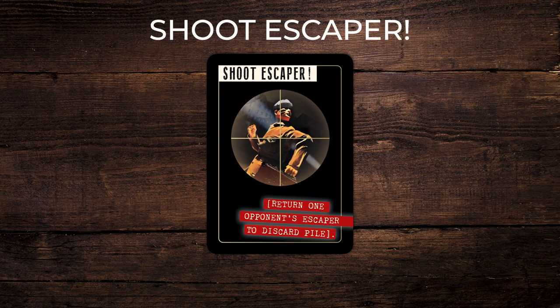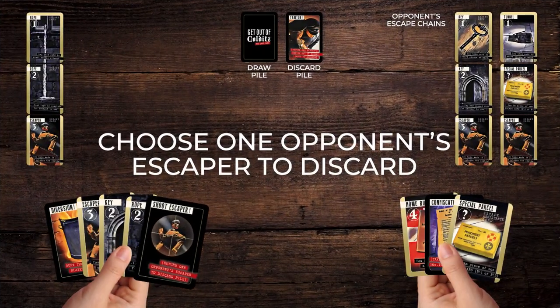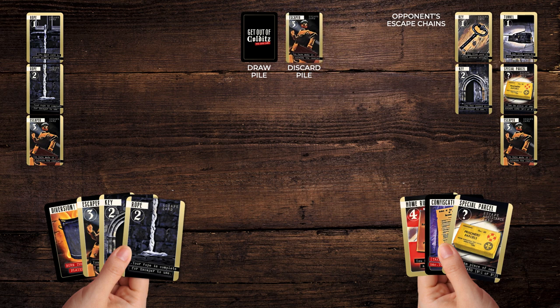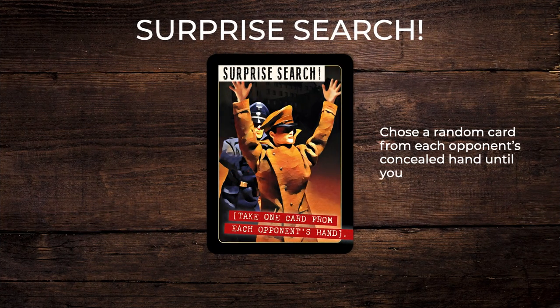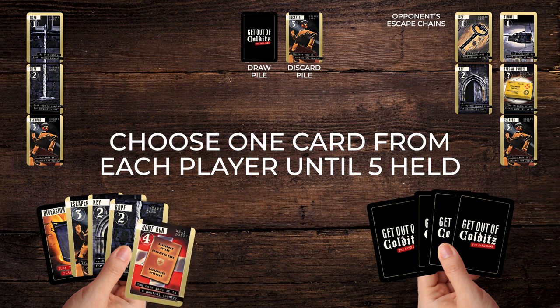Shoot Escaper: shoot one of an opponent's played escaper cards by placing it on the discard pile. Take cover card: the next opponent misses one go — most frustrating for them, especially if they were close to a home run. Surprise Search card: choose a random card from each opponent's concealed hand until you hold 5 cards in total. Best used when your hand is low.